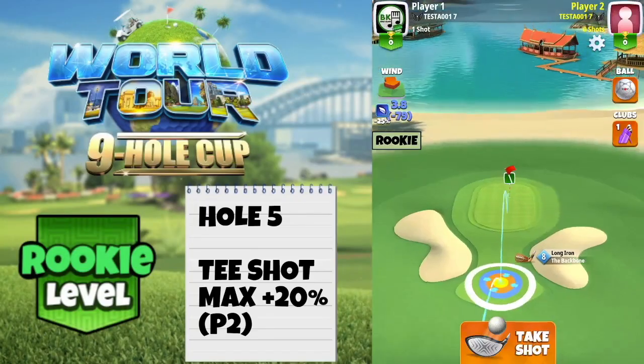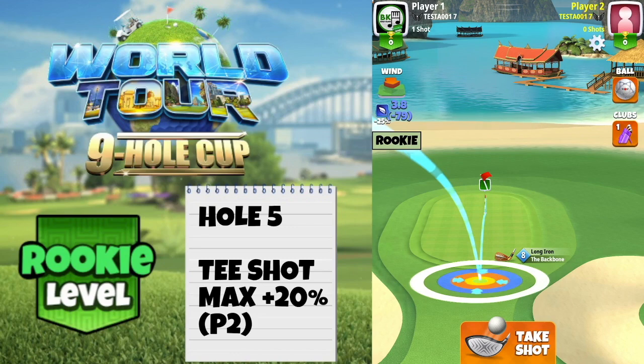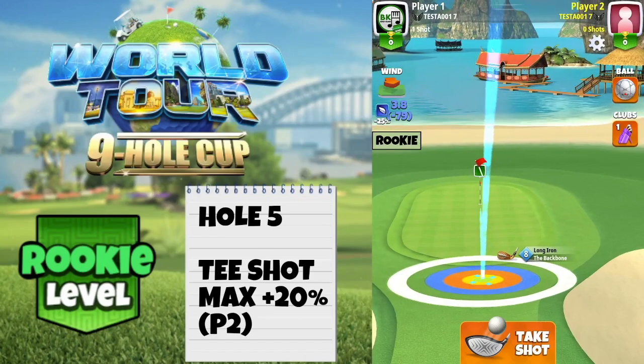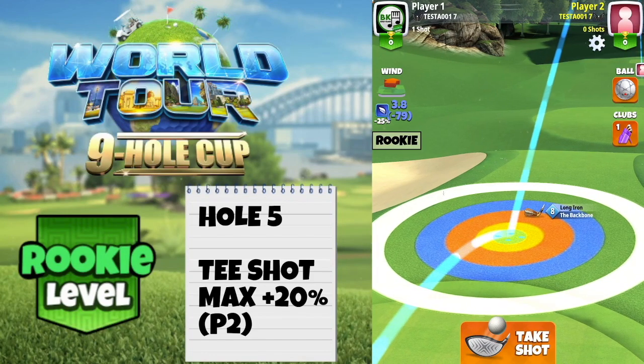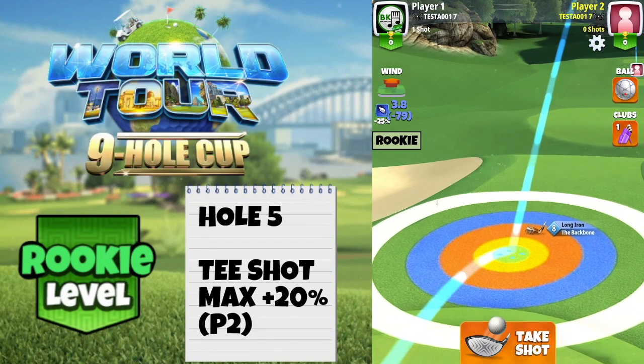Looking at a great chance here on hole number 5 again with the long iron, finding our position before spin. Ball guide through the hole, blue ring touching the beginning of the fringe with this level of club. Look at the second bounce if you've got a different club or club level. 4.2 backspin, no side spin. Once we've added spin, the adjustment is max distance plus 20% elevation.